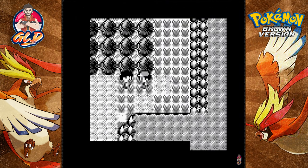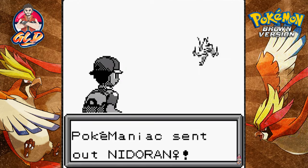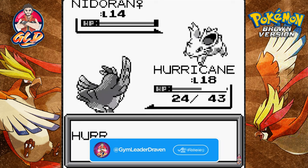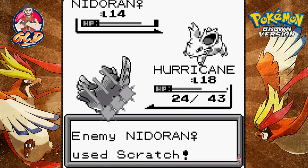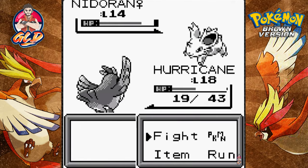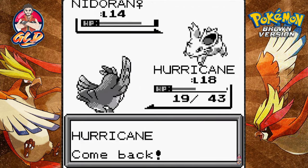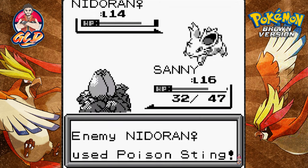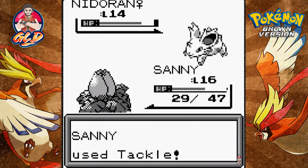Let's go ahead and beat this guy - Hurricane does the work. Another Pokemaniac! Sure, I'll still fight you. He's got a Nidoran female. Let's see what the gust attack does - and it doesn't take much. Maybe I should switch out Pokemon here.